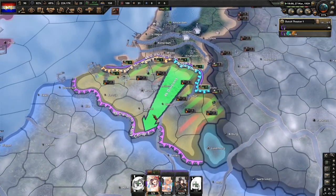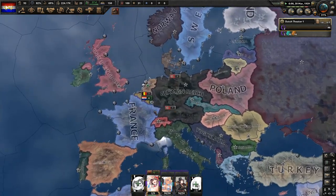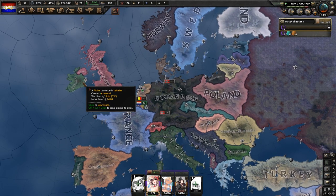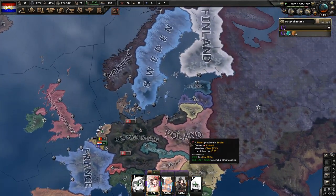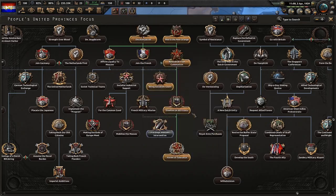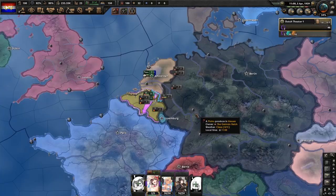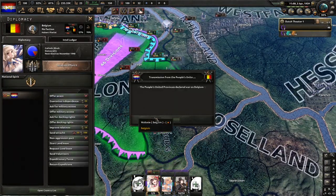The democratic AI will just leave you and let you declare one war. For example, as the Soviet Union past 25% world tension, you could justify on Ireland — who is not part of any Soviet focus tree nations — and Ireland will not get guaranteed at all. So they're not guaranteed, and I can declare war on both of them.